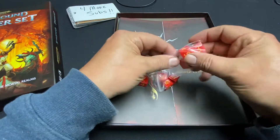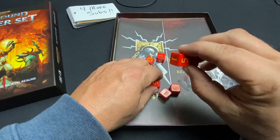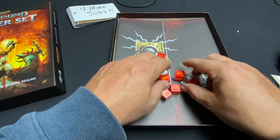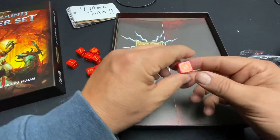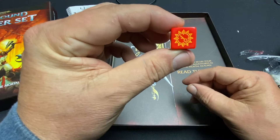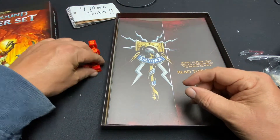There are the dice. I like them — I like the red. It's got a little yellow in there, very, very cool. It's got the little Age of Sigmar logo on there as the six. So that's very cool. I like that.